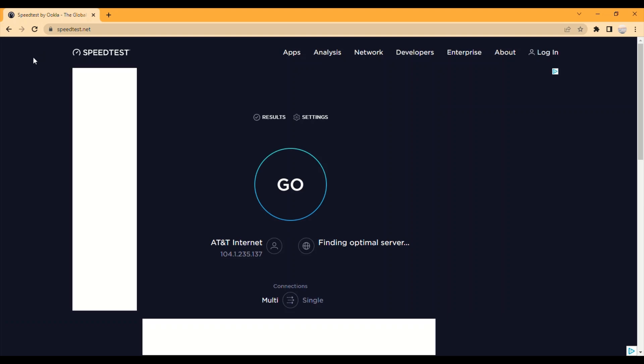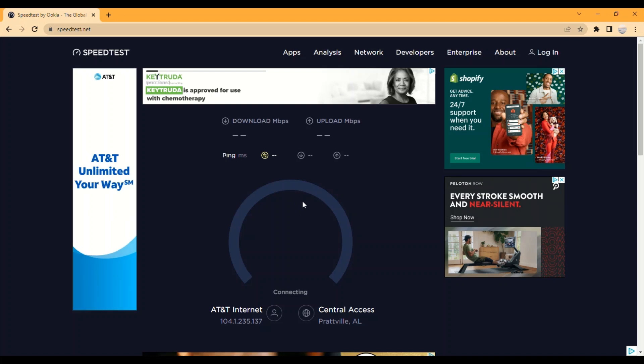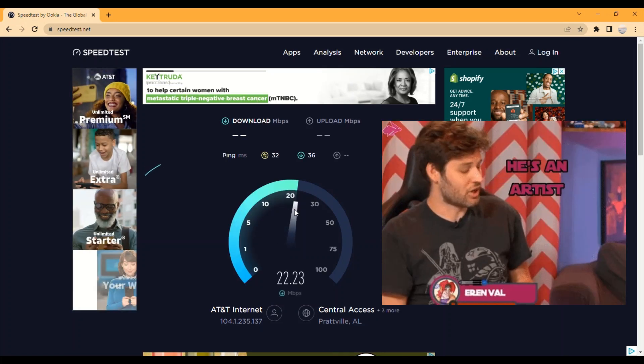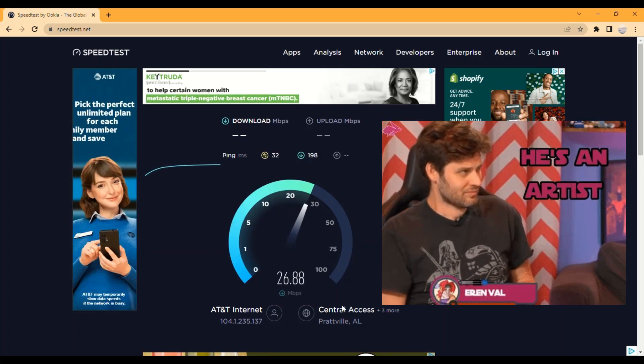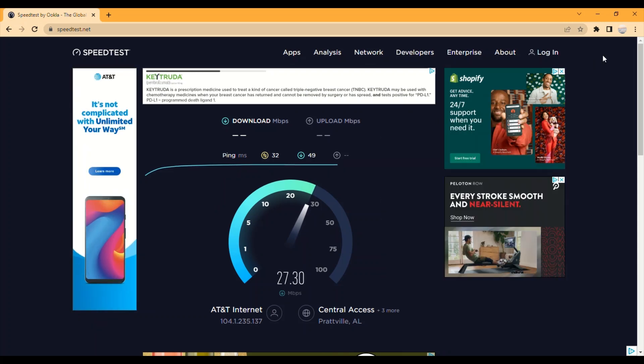Go to speedtest.net and run a test — this is testing your ping. If you're running a VPN, that also might affect your ability to connect to the NBA 2K servers, and this error code is all about your ability to connect to the online servers.